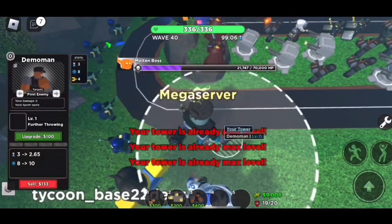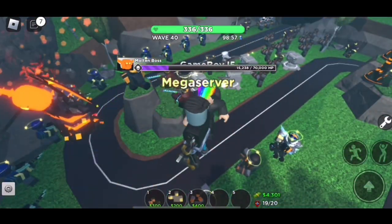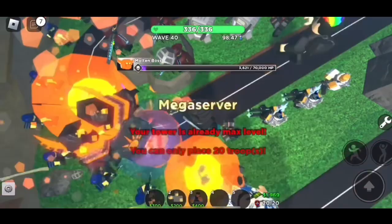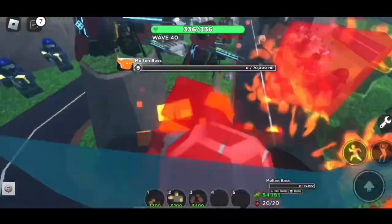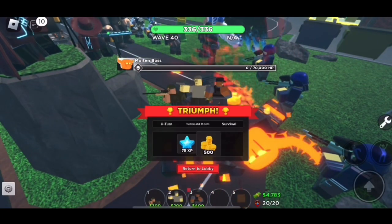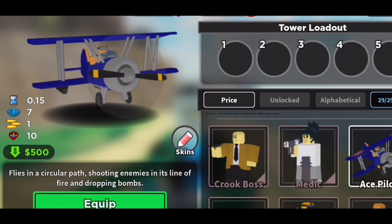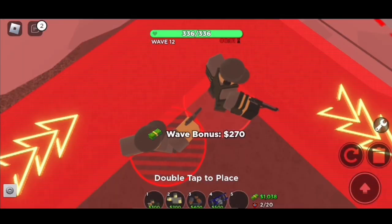After you have played a total of 4 to 5 games, you will be getting the hang of things: how and where to place towers, wave income, upgrade costs, hidden squads and bosses. It's now time for a higher-power tower. You will have over 1,500 coins, so in the lobby go to your inventory and purchase Ace Pilot for 1,500 coins. Ace Pilot does mega high damage — you are now a formidable player.